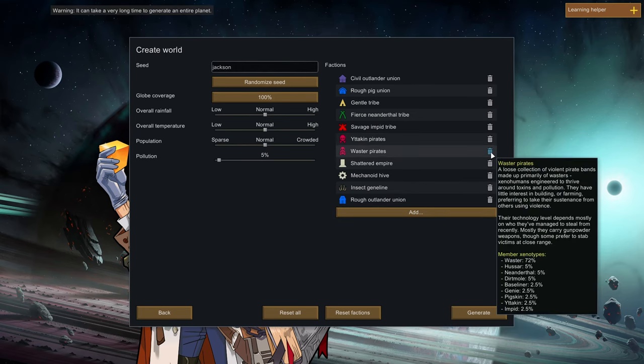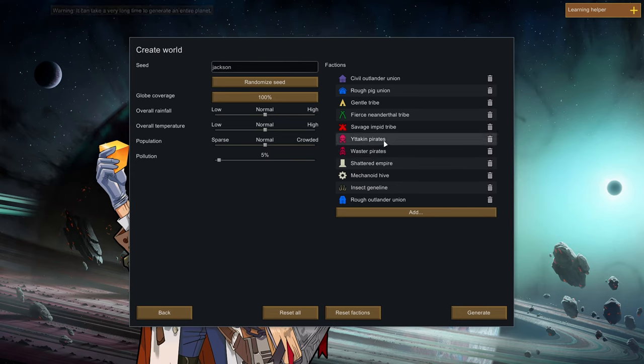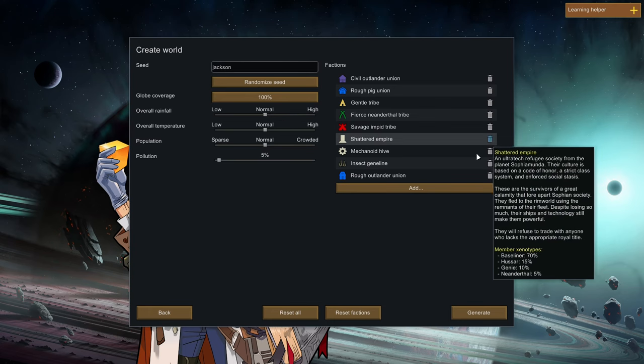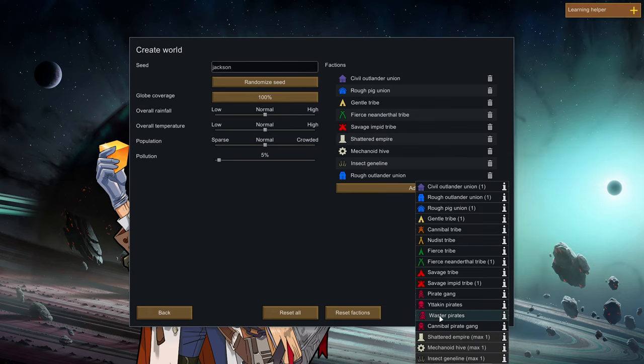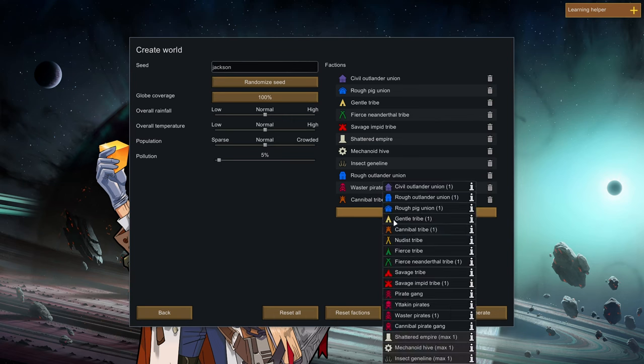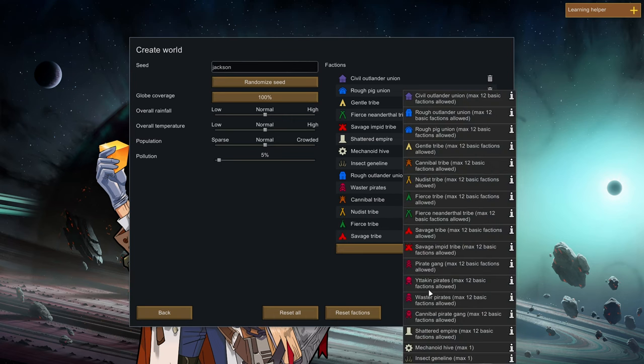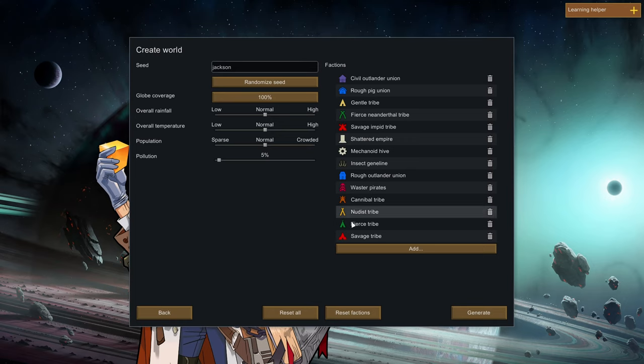As far as factions, what I like to do is get rid of the Yitakin Pirates. We can add back in the Waster Pirates - I don't mind them. And then I like to add in a bunch of human factions: Cannibal Tribe, Nudist Tribe, Fierce Tribe, Savage Tribe. I like to add in all these human factions so that we have more humans who come to raid us, rather than other species, because I mainly would just recruit from the humans anyways.